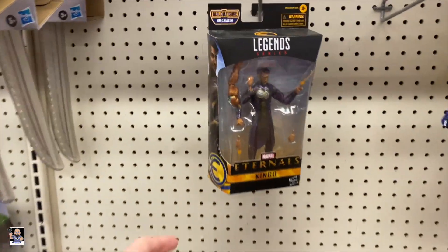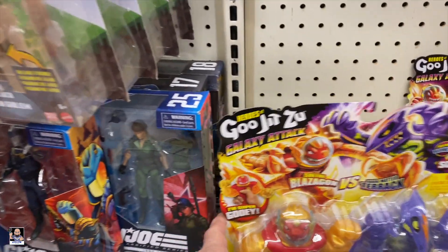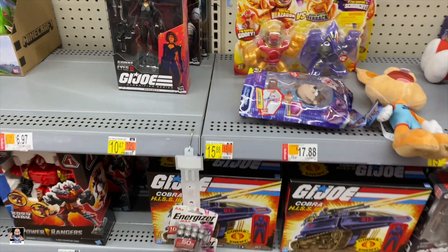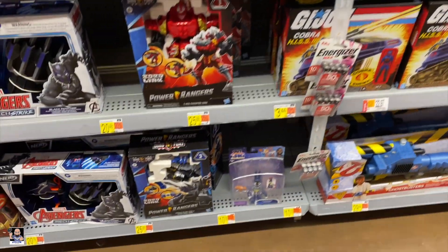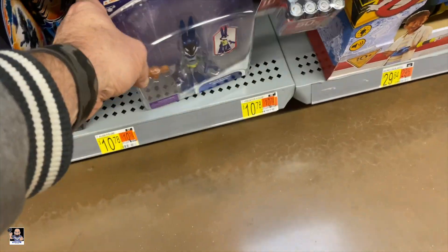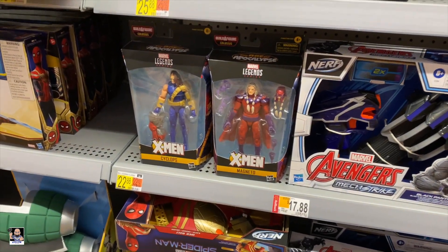That's Joe's — his tank. We have an Eternal and a few more Joe's there. And we got a Bat Bugsy, and a Cyclops and Magneto.